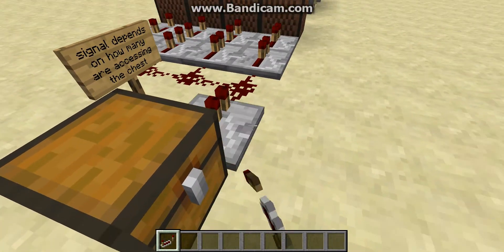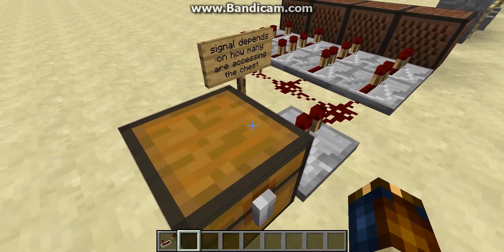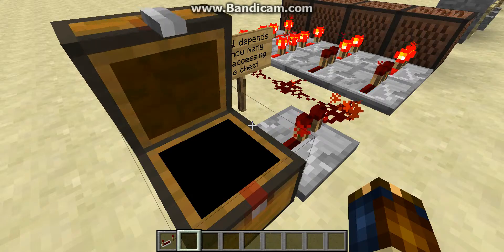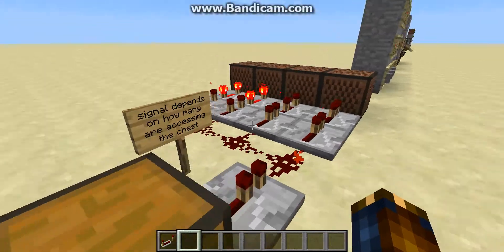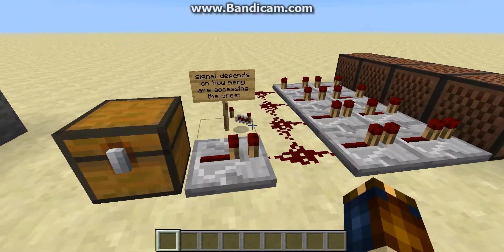Just to illustrate the point that opening the chest causes it to do stuff, I'm going to put a repeater here, and you'll hear these note blocks go off as soon as I open the chest. So, that's what a trapped chest does.